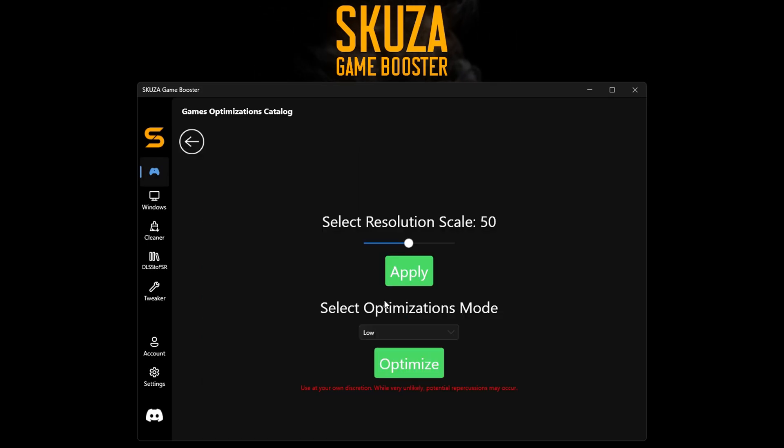Now you'll see a slider to control the resolution scale, and you can go as low as 1%, which I don't recommend, but you do have the option to go as low as you want. I will set it to 40%.